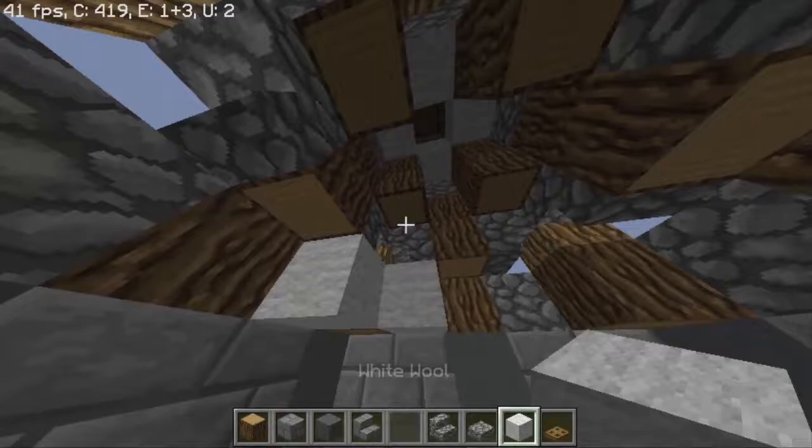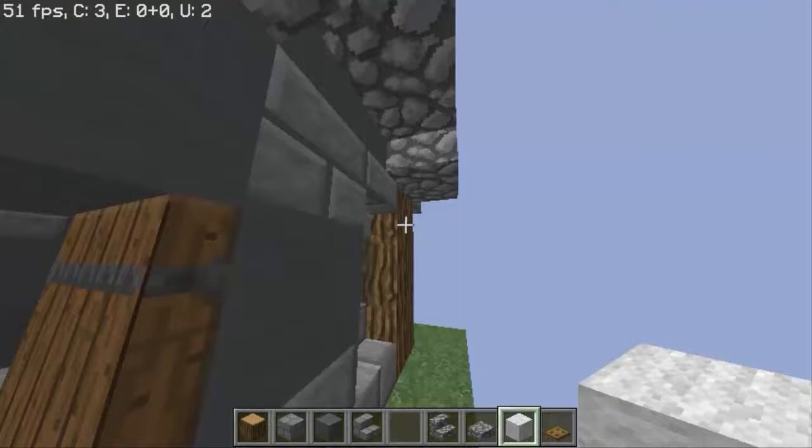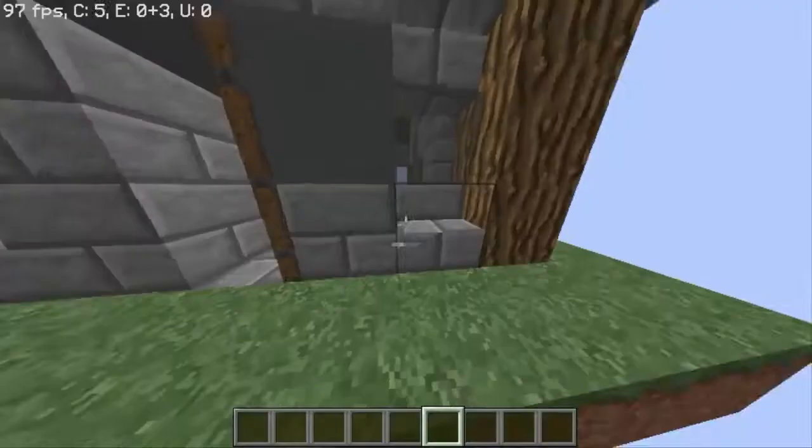On the inside, as you can see, you can place a wall like this, because as you can see you can see through these stairs, and if there is a wall behind it, it will look really good as you can see right here.